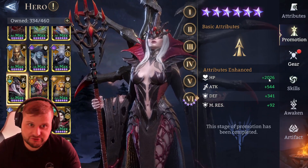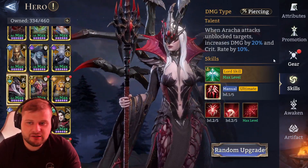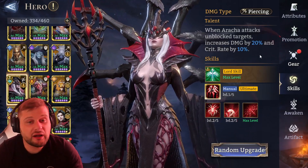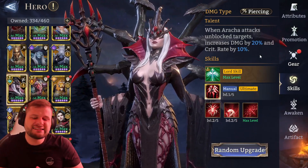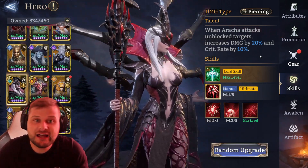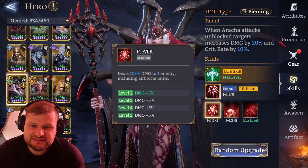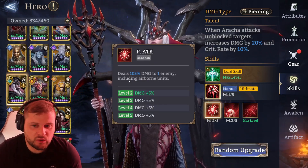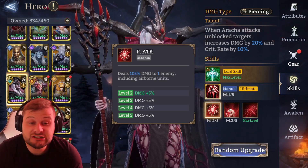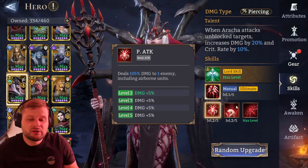You should focus on getting all these promotions done — they are vital. Now let's look at her skills. Her talent: when Arica attacks unblocked targets, increases damage by 20% and crit rate by 10%. Unblocked means enemies free-roaming towards you, ones in range, not ones being blocked by a tank. Her basic attack deals 100% damage to one enemy, including airborne units. Upgraded, it goes up to 120%, and she attacks both ground and airborne units.